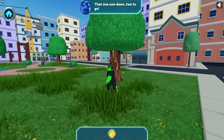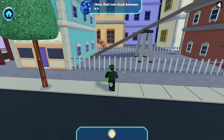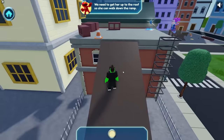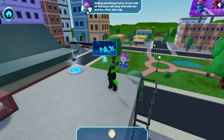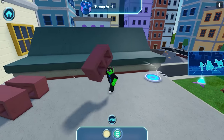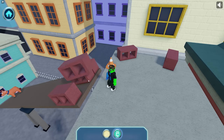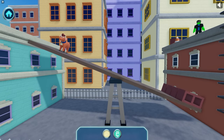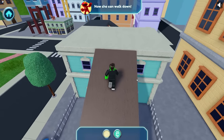Let's go find the next cow — there it is! That cow is stuck between a house and a hard place. We need to get her up to the roof so she can walk down the ramp. Let's plan it — adding something heavy to one side of this lever will keep that side low and the other side high. Strong arm — this helps you lift things that are heavy. Let's use these heavy bricks! You used the lever to move the cow to the roof — now she can walk down! Two cows rescued, only one left!